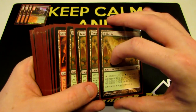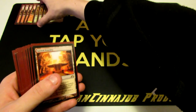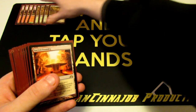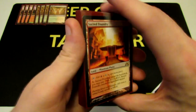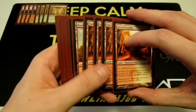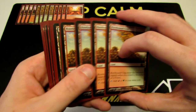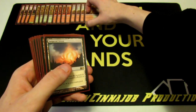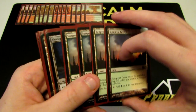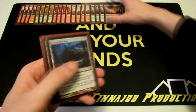We also have a playset of Temple Garden and a playset of Sacred Foundry, providing red and white. Then we have our other dual lands: a playset of Rootbound Crag and a playset of Sunpetal Grove. So those are our dual lands.